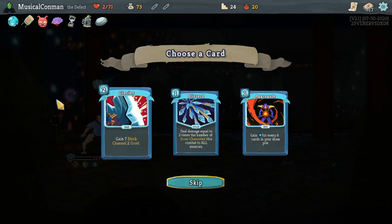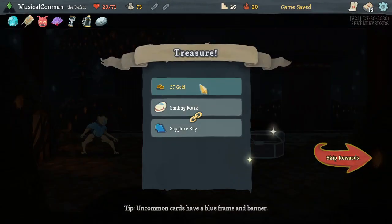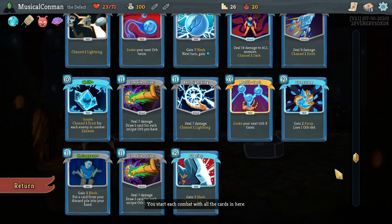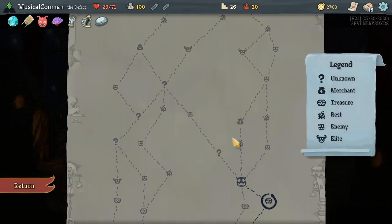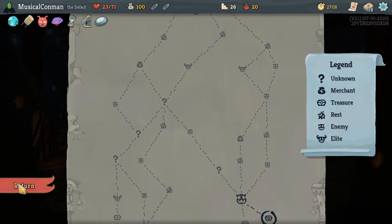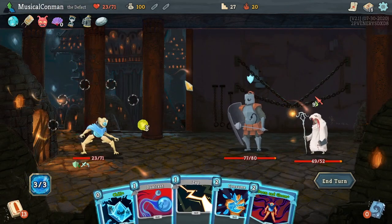Glacier? With extra Orb Slots? Absolutely. Definitely gonna Rest. Cheaper Card Removes — what are we even removing at this point? Our Strikes and Defends are all upgraded. Cheaper Card Removes is really nice. But I kind of wonder if maybe we just get a Sapphire Key? I really want to upgrade Consume.